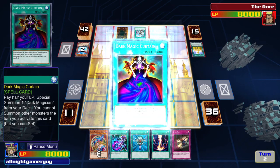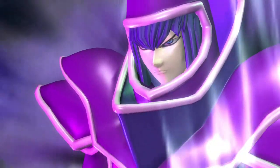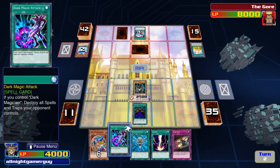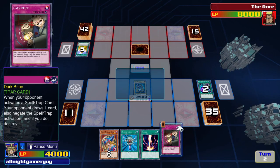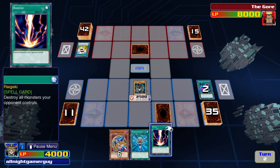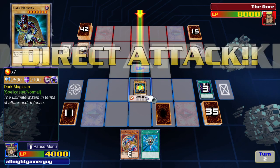I'll activate Dark Magic Curtain to summon the Dark Magician. Then I'll activate Dark Magic Attack. I'll place one card face down. Then I'll activate Raigeki. Now my Dark Magician will attack directly.